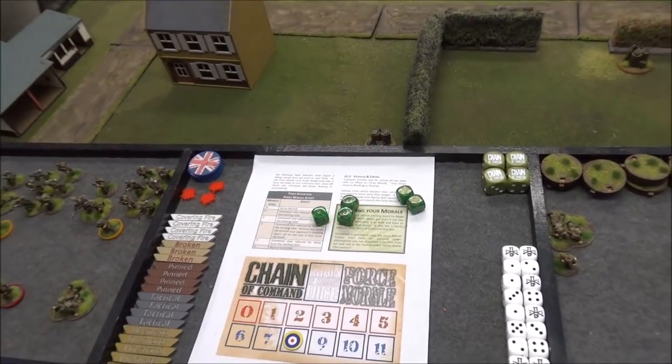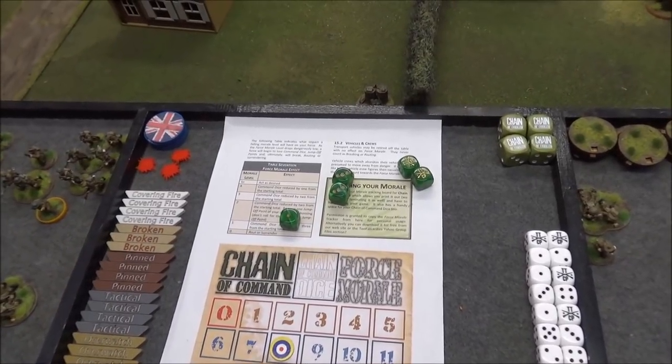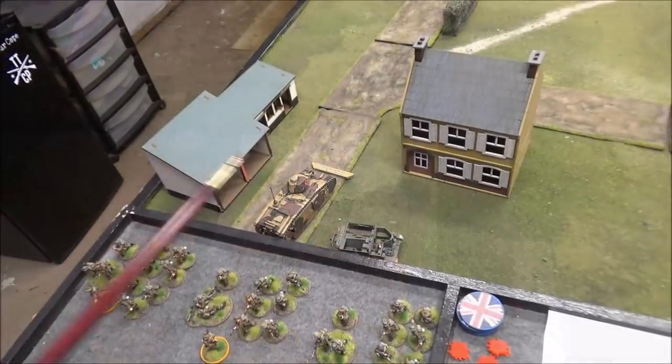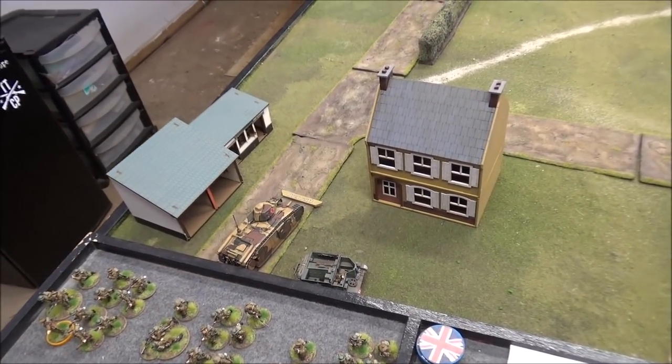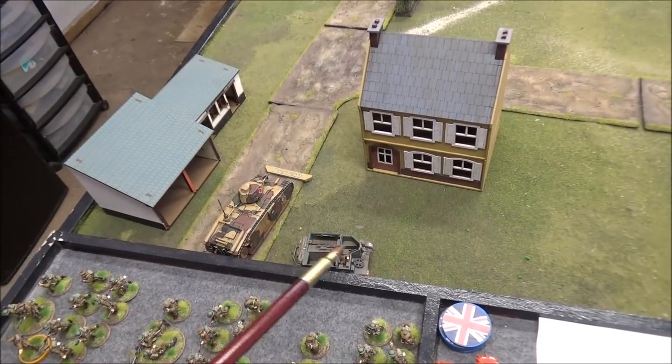Two threes and a one — a double phase. I was going to bring in some squads, but Andre was right: with a double phase, bring in the armor. So the Char B1 and Bren carrier come on — ignore the scale difference if you would.